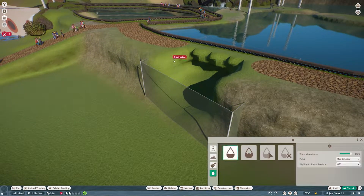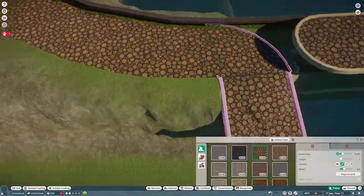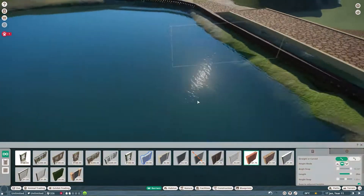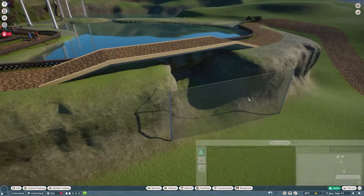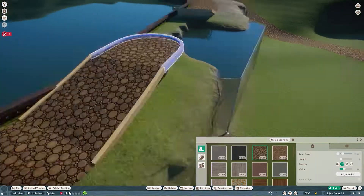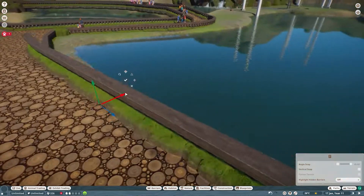Hey old Planet Zoo-ers, welcome back to the Wetlands Mini Zoo. What we're going to do today — I said we were going to do the new Caymans, but I lied. What we're actually going to do is work on this little area that's eventually going to be another waterfall. I was inspired to add the wild water buffalo right here, so I'm starting that little section. I kind of wish I had thought of that a little sooner.